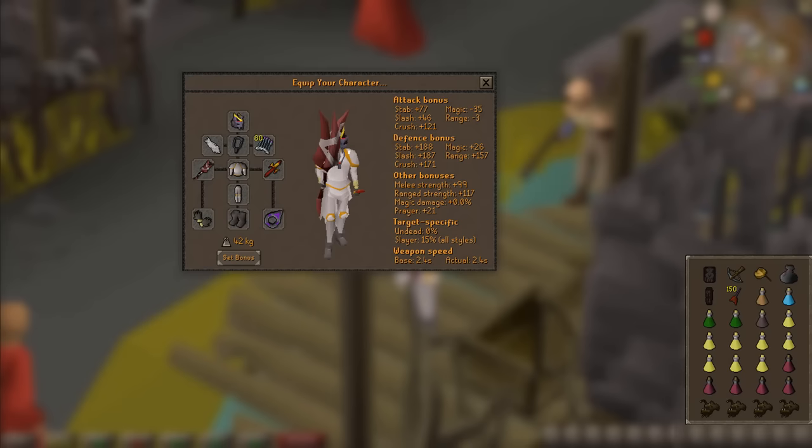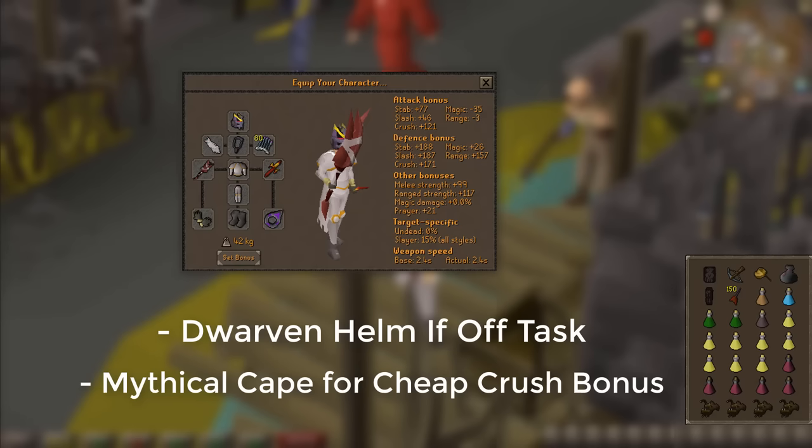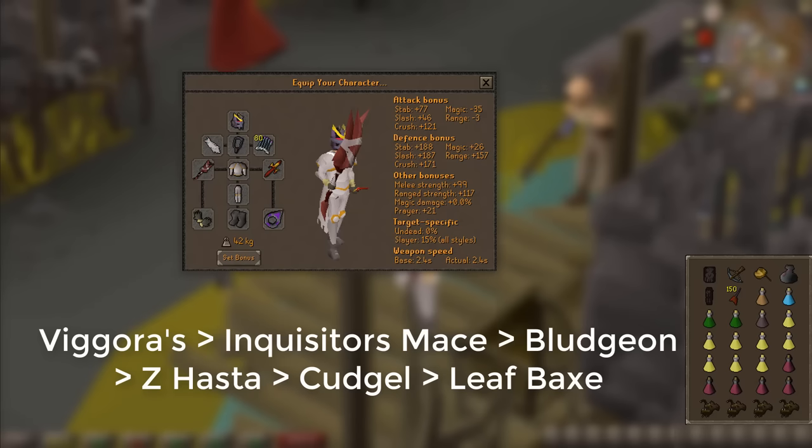For starters, let's talk about your gear and inventory. Spindle is weak to Crush. You can range it if you really want to and I'll show that later in the video, but I wouldn't necessarily recommend it. Even using Crush with something like the Saradomin Cudgel is going to be better than a Crossbow. What I would recommend wearing is just some basic low risk prayer gear. If you're on a Slayer task, make sure you're wearing a Slayer helm. If you're not on a Slayer task, I would recommend the Dwarven helmet — it's only 60k and it gives good Crush bonus. As far as weapon goes, the ranking is: Viggora's Chainmace, then Inquisitor's Mace, then the Abyssal Bludgeon, then the Zamorakian Hasta, then the Cudgel, and then the Leaf-bladed Battleaxe maybe.